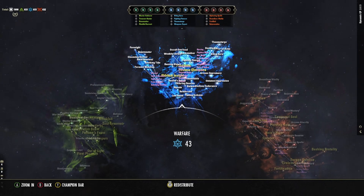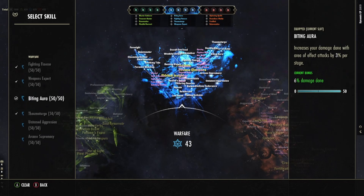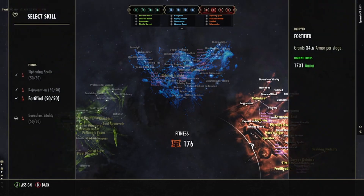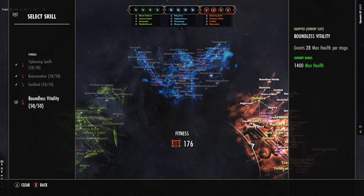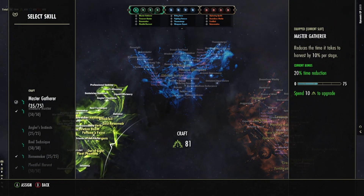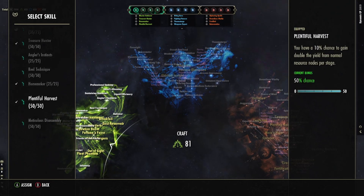Let's take a look at champion points real quick. I'm not very good with these, so please don't trust me blindly. In Warfare, my active stars are Fighting Finesse, Weapons Expert, Biting Aura, and Thaumaturge. In Fitness, I've gone with Cycling Spells, Rejuvenation, Fortified, and Boneless Vitality. In Craft, I have Master Gatherer, Treasure Hunter, Homemaker, and Plentiful Harvest. Do choose the Craft stars that make playing fun for you.